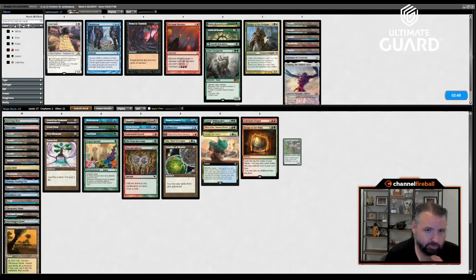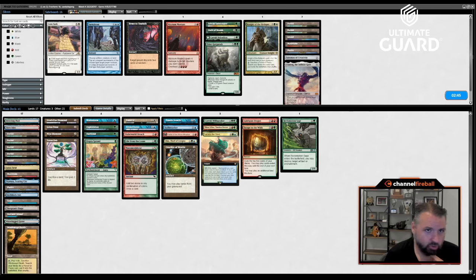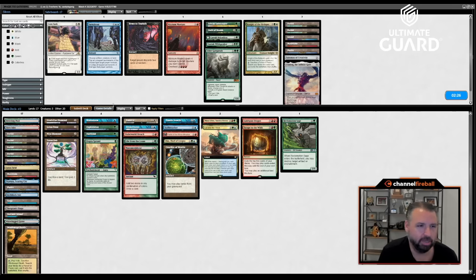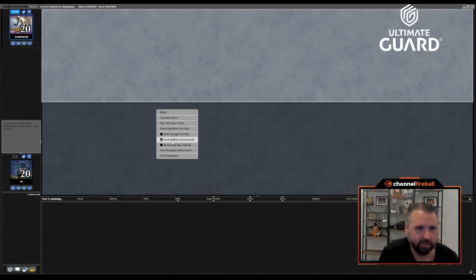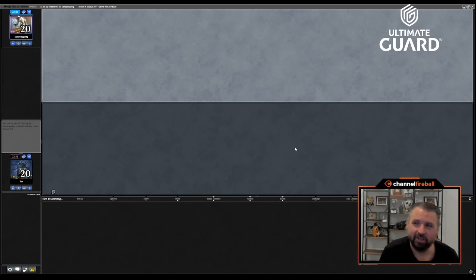I definitely want Rex Sage. Don't want Oath of Druids I don't think. Balance actually isn't that great against Sandy. He's got a bunch of artifacts and planeswalkers, but it does kill Griselbrand, so I'll keep Balance in. He's also got Merit Lodge — he's got Dark Depths plus Vampire Hex Mage. Having a way to answer that could be good. On the draw here.